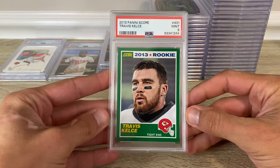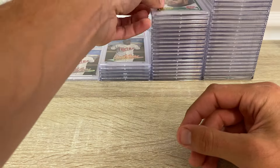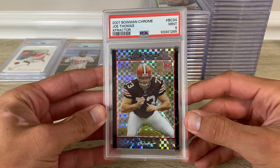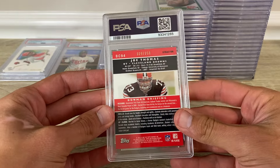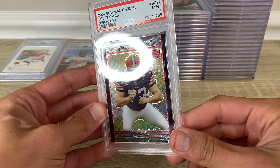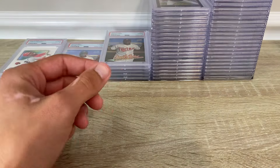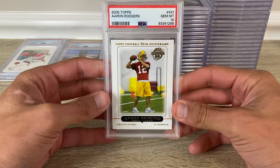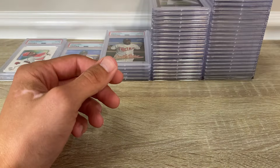Here's a 2013 Travis Kelce Score in a 9. 2007 Bowman Chrome Joe Thomas x-fractor in a 9 — that one's numbered out of 250, it's got that line right there. And another 10 — so three for four on these, which is pretty sweet considering I've really never gotten a 10 on it.